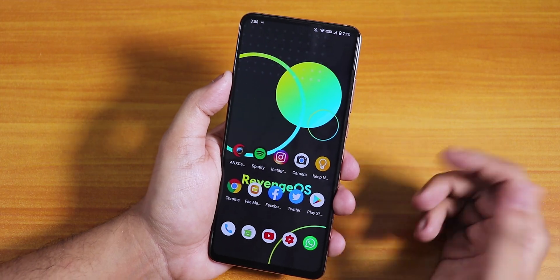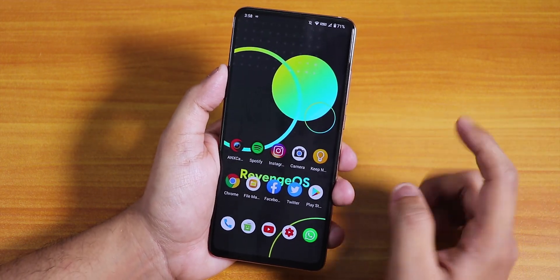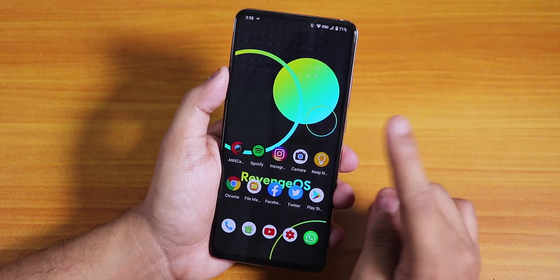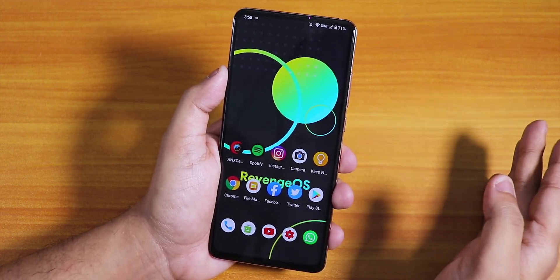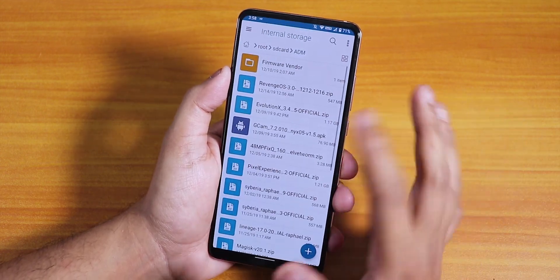If you're coming from MIUI, you have to format the storage once. After formatting the data, just flash the ROM file, the GApps file, and the fcrypt disabler if you want to go the decrypted way. That's how easy it is to flash this ROM.